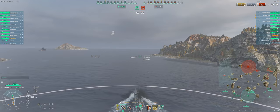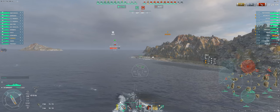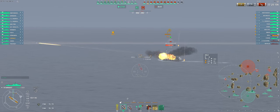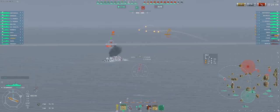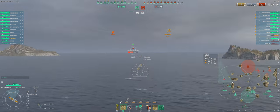After helping secure the cruiser kill, I begin to move out of smoke and then see that the enemy destroyer has in fact re-engaged. As I begin firing at the enemy destroyer, I activate speed boost. This helps throw off the enemy's aim and makes me a more difficult target to shoot at and torp. Unfortunately, the high arcs of the US shells also make it more difficult for me to land hits on the enemies.